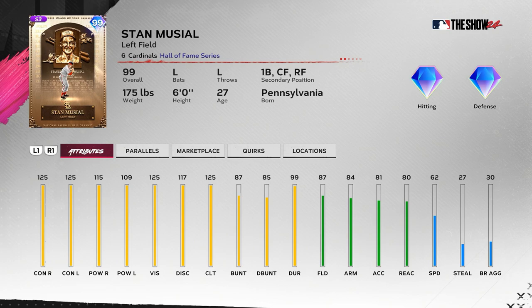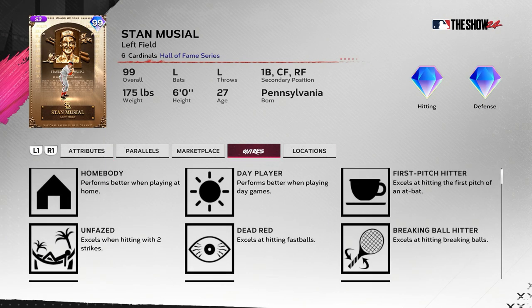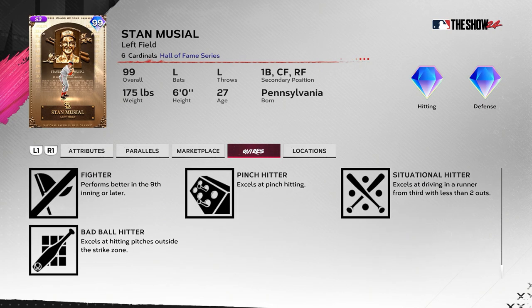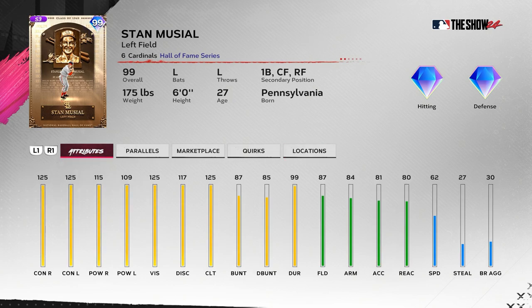The fielding is pretty good for Stan Musial — he's usually like a lawn chair out in left field, but 87 fielding isn't bad. It doesn't work well with 62 speed, and 80 reaction — let's hope that plays better than his previous cards. You can walk out King Griffey Jr., Shohei Ohtani, Hank Aaron, or Kevin Kiermaier — that card is incredible. Stan's got nine or ten quirks, so that's all you can ask for. There's nothing bad about this card at all.